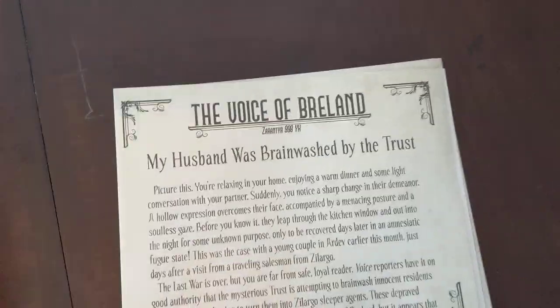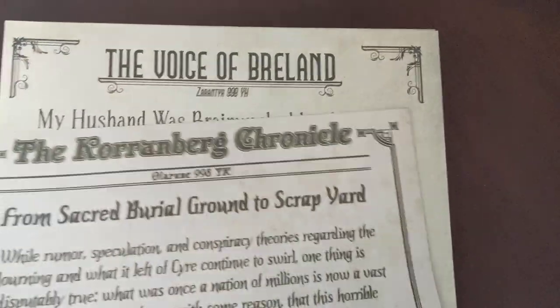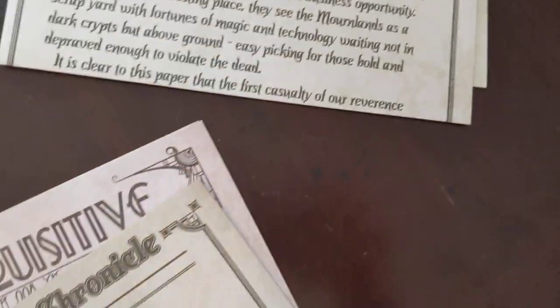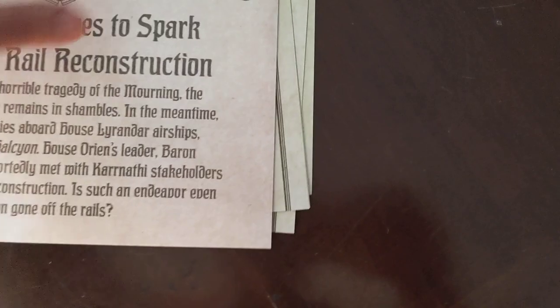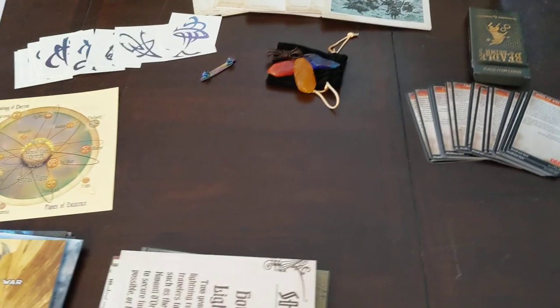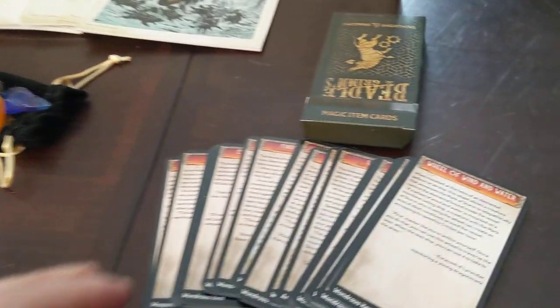Then we have these little newspapers, which could be cool handouts to give to players — the Korenberg Chronicle, the Voice of Breland, and the Sharn Inquisitive. There are some little newspapers there which are good for flavor. If you've never played Eberron before, there's a lot of flavor in there.